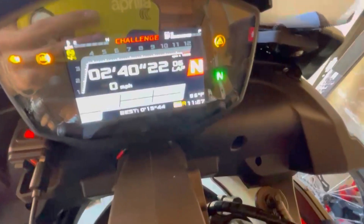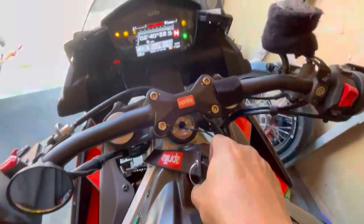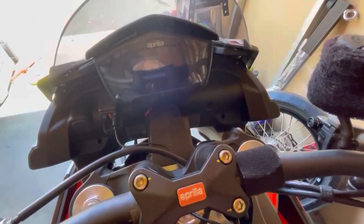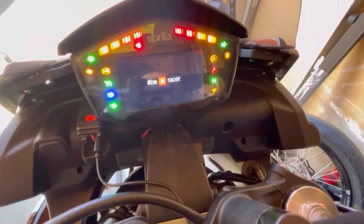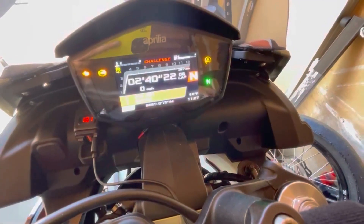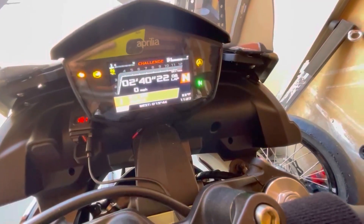I noticed online that people who have gone into track mode were having trouble coming back out to their original dash. In order to go back from the race mode dash — if you turn off the bike from this mode it will maintain the mode. So I'll turn it back on and you'll see the dash is still in race mode.